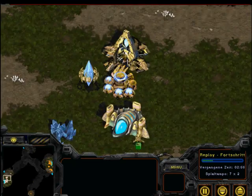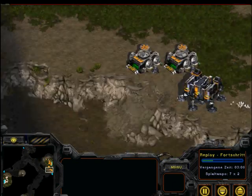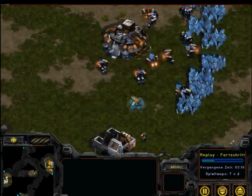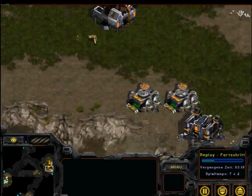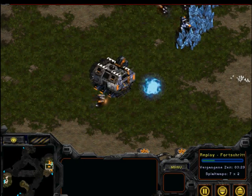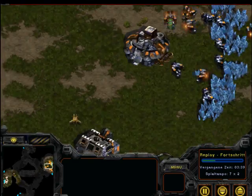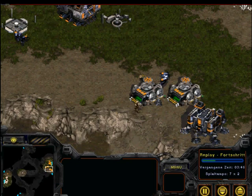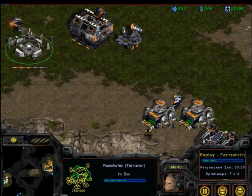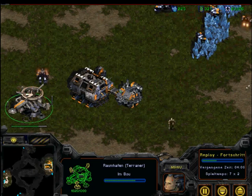He's sending out the Zergling. I'm doing a Marine anyway. I did the Marine because I wanted to kill the probe, and now he's blocking my mech shop so I can't do my tanks early. I'm already doing my airport. Oh god, I lost my Marine, and the Zergling came in.